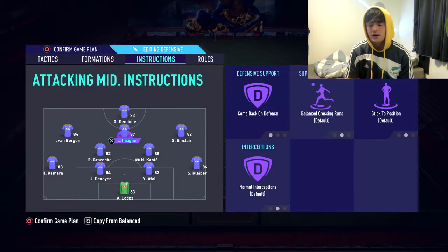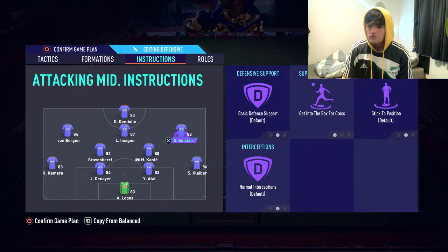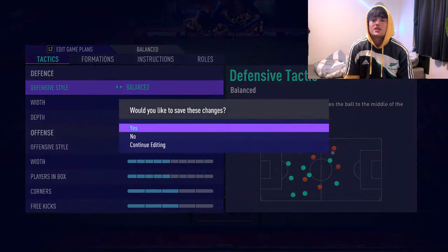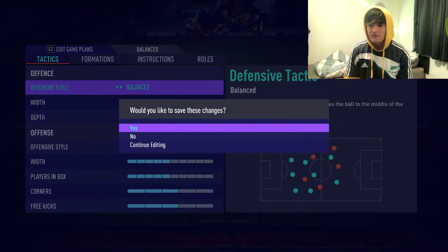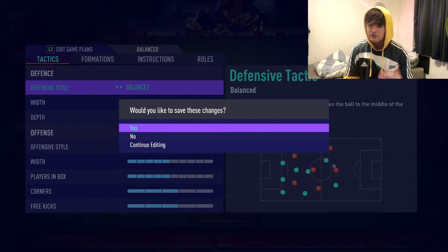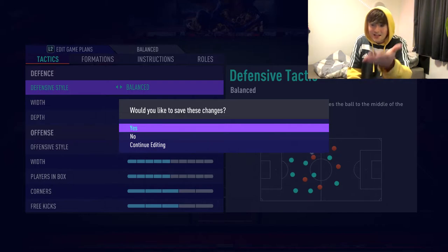The CAM Insigne is on comeback on defence, because I want the fastest people at the top of the pitch at all times. The right and left wingers — I think they're on get in the box for crosses and basic defensive support. Yes they are. And Dembele I haven't touched because he's beautiful and perfect. I don't change it in-game — I didn't change it at all last weekend even if I was losing or winning. I kept it because it's such a good balance. This is what I did to get Elite 3 last weekend. That is literally what I use.